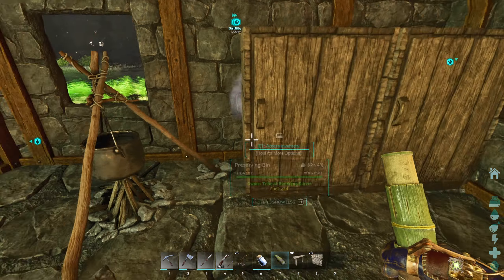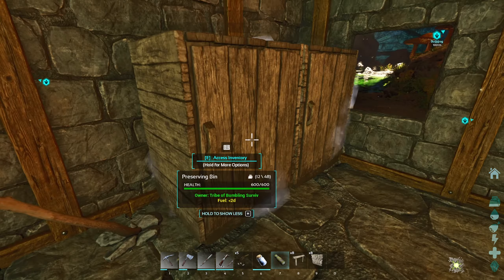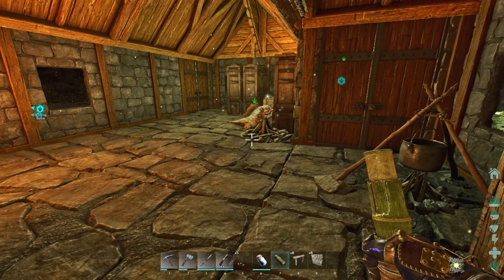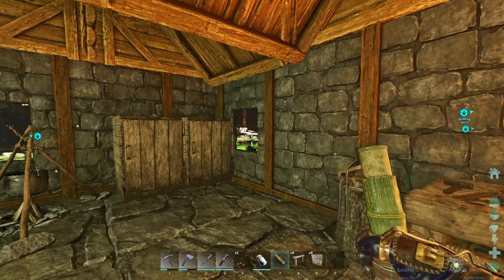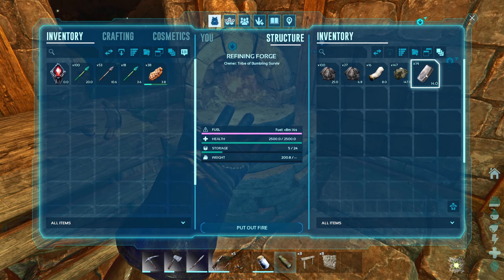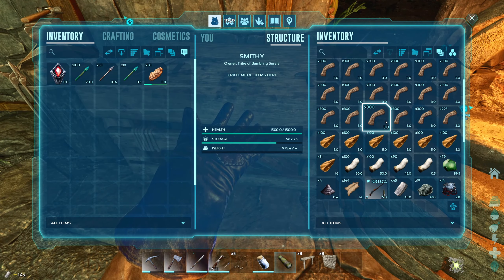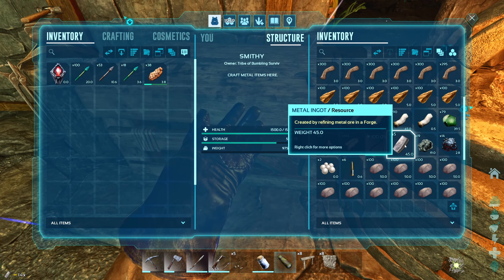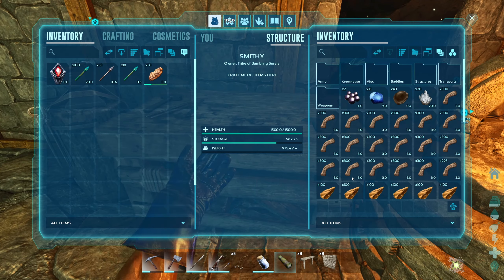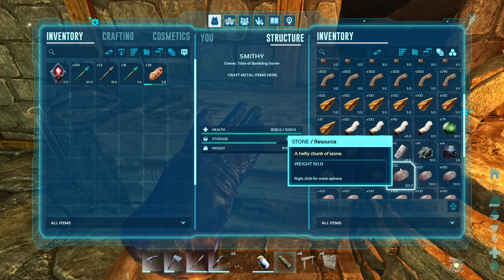The leather still kind of looks mostly brown, but it's a red-brown. It works out pretty good. I like it. But today I also got my dyes up and dyed my stuff. I went and mined that one metal node that was over there, so we got that cooking up here.